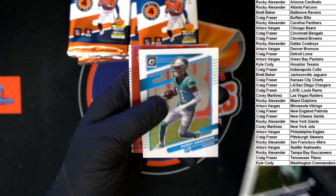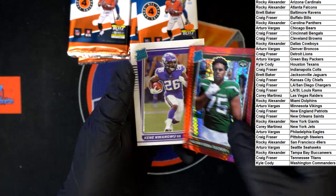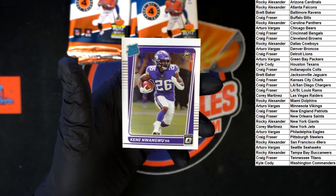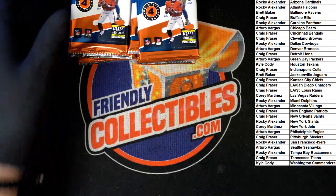Starting off: Emmett Smith for the Cowboys, Robbie Anderson for the Panthers. Vera Tucker rated rookie - look at that, that's sharp - it's a red. And another red rookie right behind it for the Vikings. Next pack.